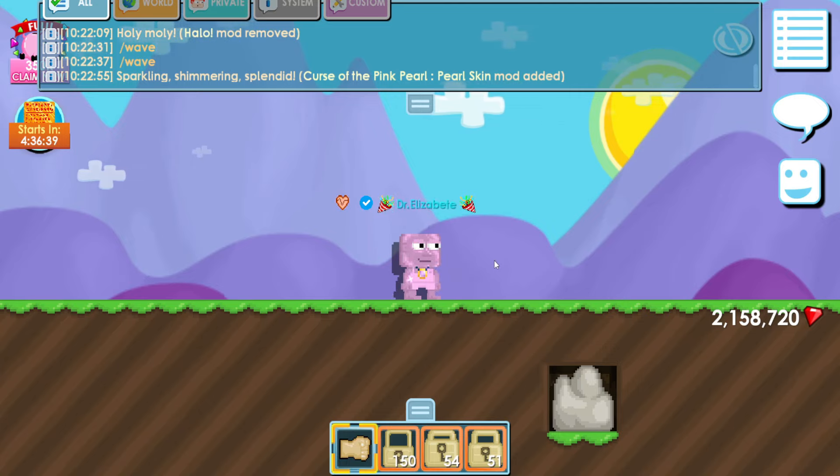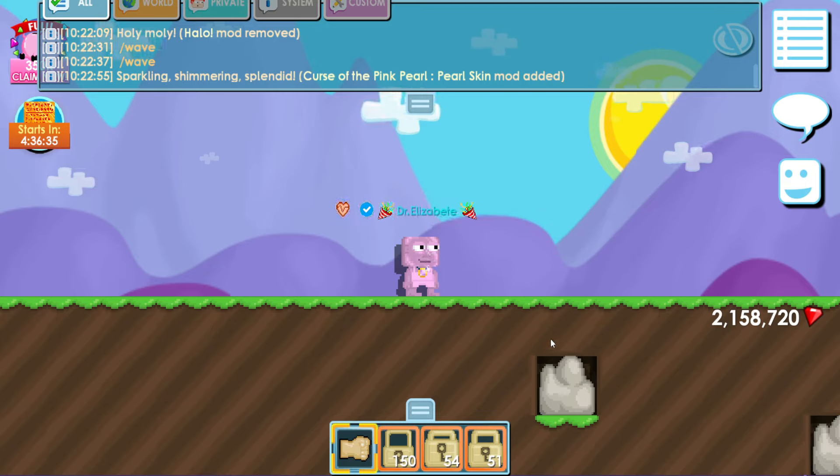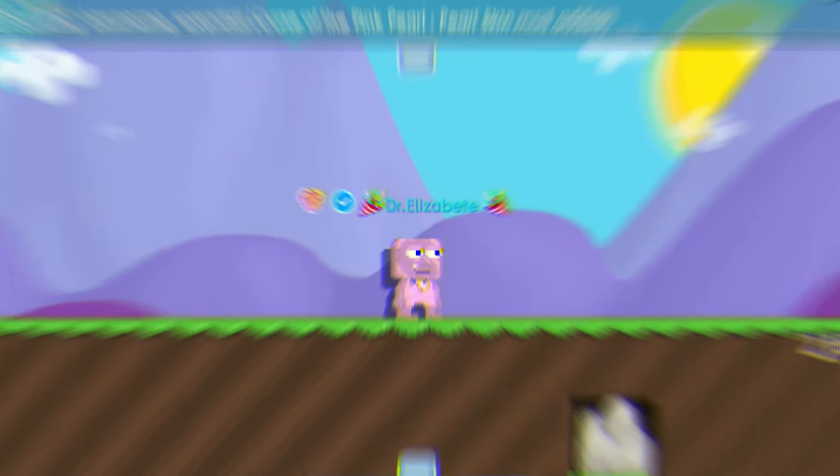So basically from this necklace you get the pearl skin, which is basically a pink skin, and then you're shiny. That's actually it for Beach Party. I also did a bit of my own gambling in Beach Party, so I'm going to show you guys the footage of that right now.